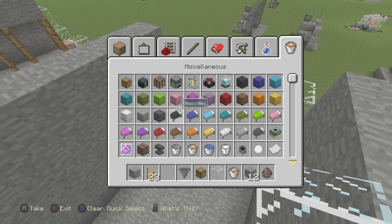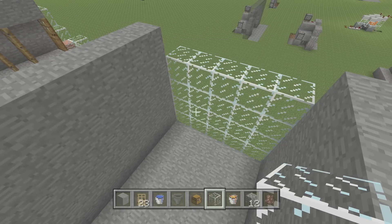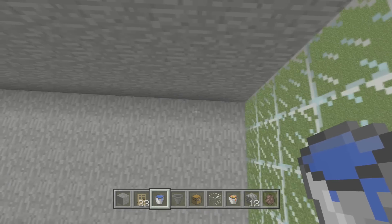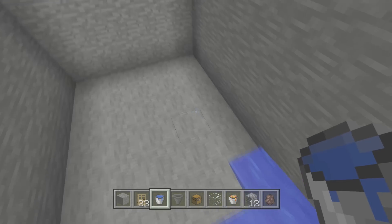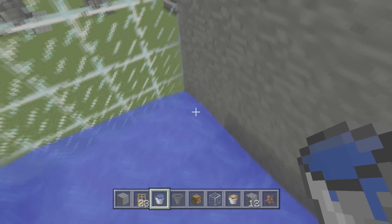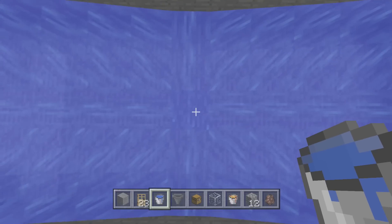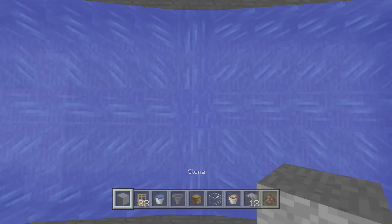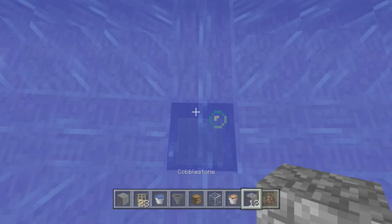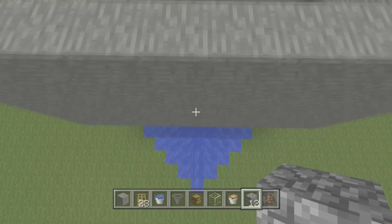Basically start your thing off with some buckets of water. If you're in survival mode you only need two because you're going to make a water source, but in a perfect world just put one source in each corner. Once you do this, you know where the center of your farm is — your center is right here. Let's mark it off so we know what to do when we get under, and let's go under and start doing some stuff.